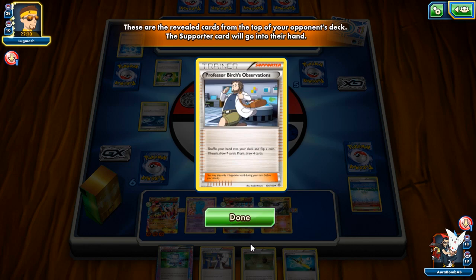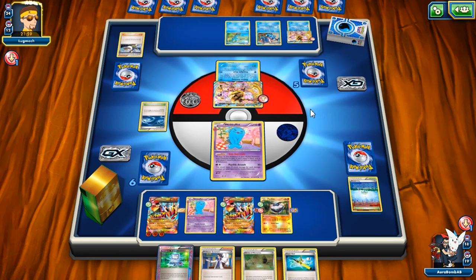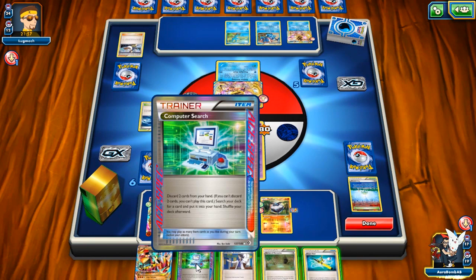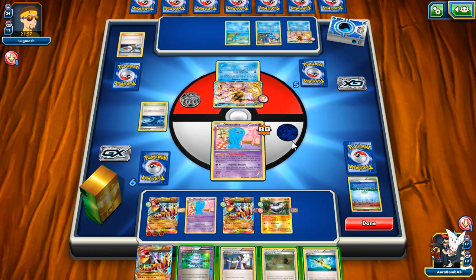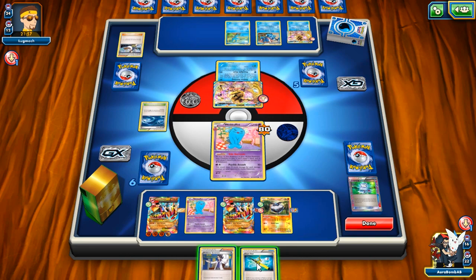He plays Random Receiver to get Birch. Okay, well this matchup just became from a really cool matchup to a really lame matchup. Why is he playing Birch? Random Receiver Birch — get tails. Birch players don't deserve to get heads. Nobody plays Birch. There's another Primal Groudon — not something necessary right now. Do I need Energies back in the deck? I still have Carbink down there.